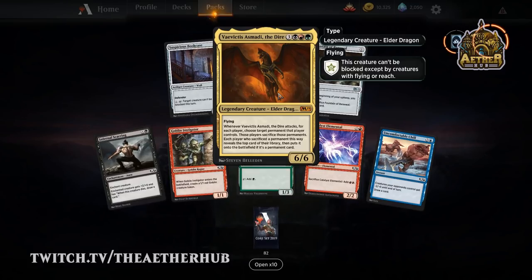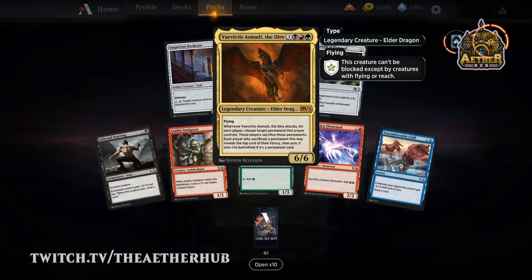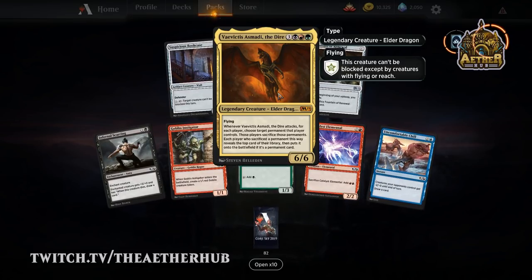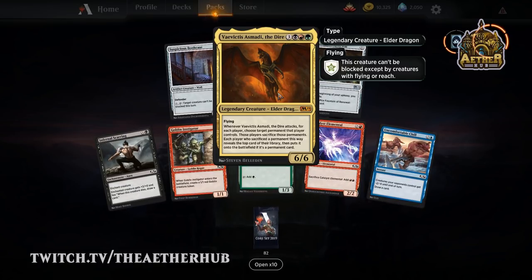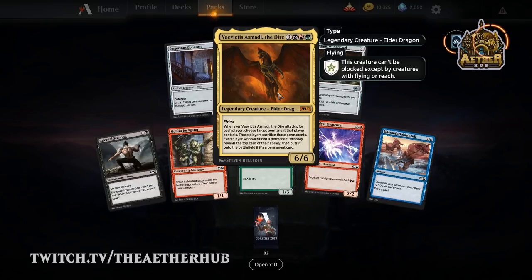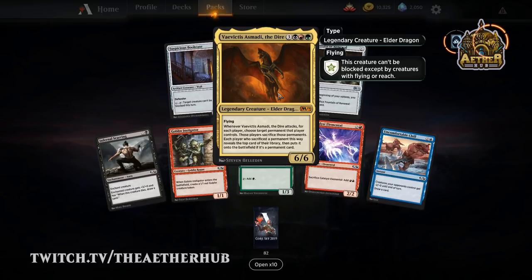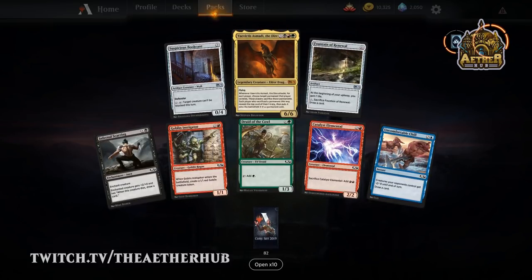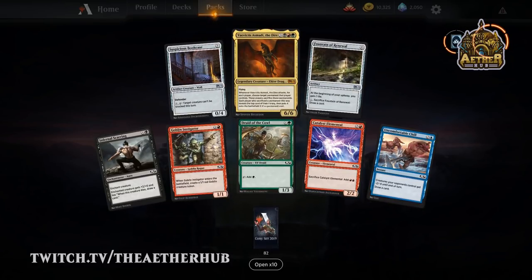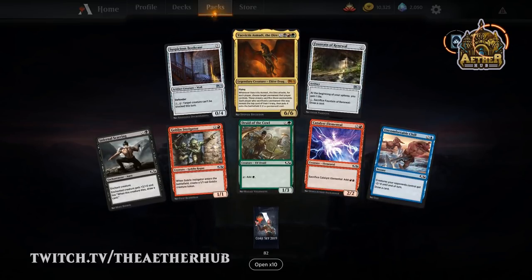We got Evitricus Asmadi the Dire — that elder dragon. It's definitely not the best elder dragon, but it is an elder dragon. I could see it working if singleton starts taking off on Arena — that might be a viable one. Hopefully they make that a format that just stays around and isn't like an event thing. If you're a man who loves to gamble, Evitricus is your boy.